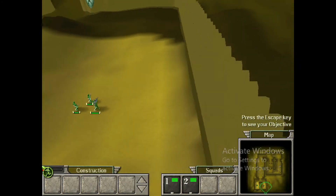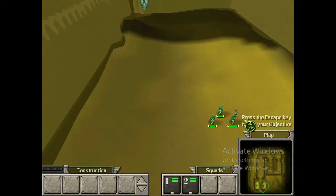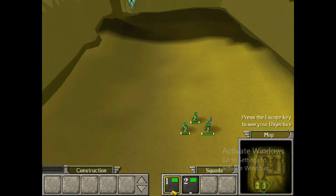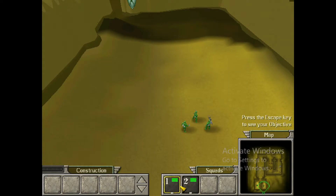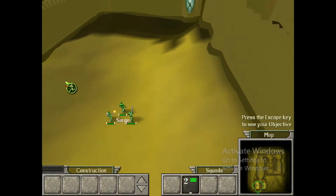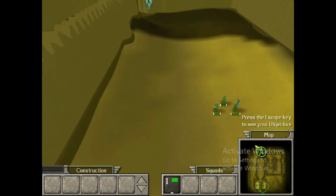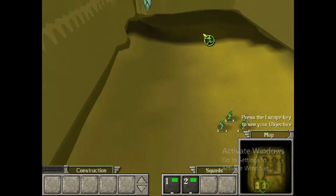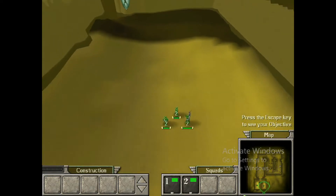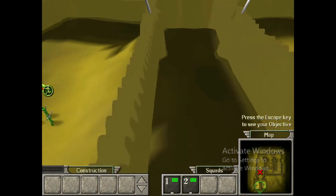Another way of creating a squad is by selecting the units, then right clicking on one of the squad boxes at the bottom of the screen. Once the squad is created, you can select it by pressing the number on the keyboard that corresponds to the squad, or by left clicking on the squad box at the bottom. Try selecting the squad with Sarge, Riff, and Scorget. You've learned all there is to know about squads. You can use them in the game to coordinate attacks, sort your units, and manage large groups without having to re-select each time. You're going to practice combat now. The first combat area is straight ahead. Select all your units and move them forward to begin.